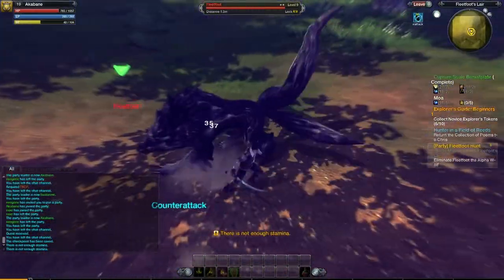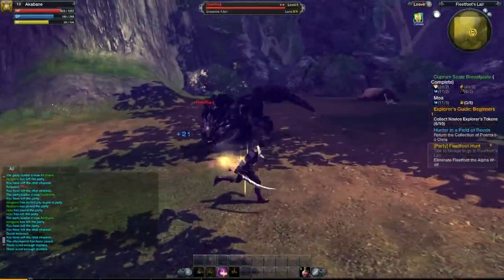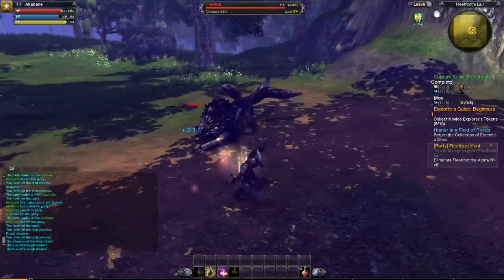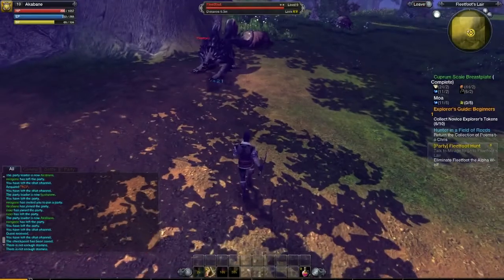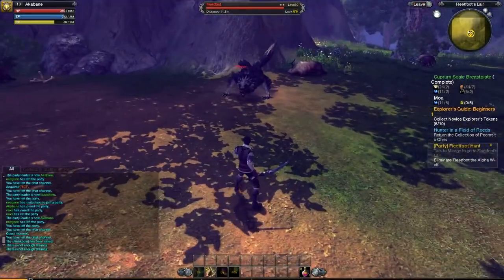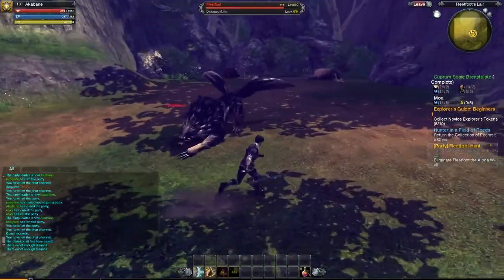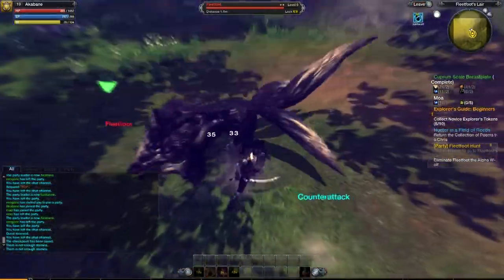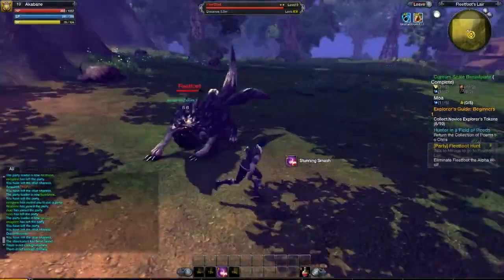As you can see, I got hit — I sometimes get hit. The reason I get hit usually is because I use too many abilities at the time and then I don't have enough stamina to roll, which is the number one thing. I was just playing this a little bit more aggressively, trying to take him down as fast as possible, because his fight is ridiculously long.